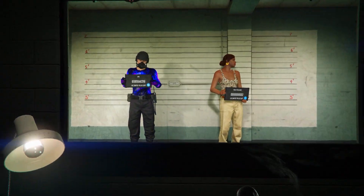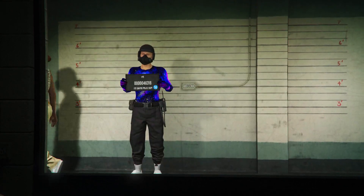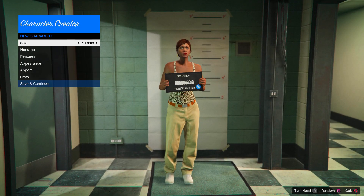Inside Swap Character, you need to create a female character in your second slot. Then go ahead and copy the rank of your male character, and you will load into an online session.